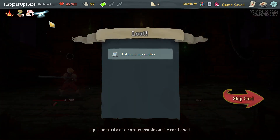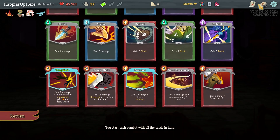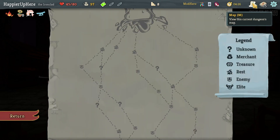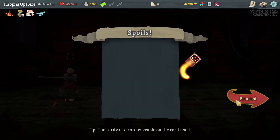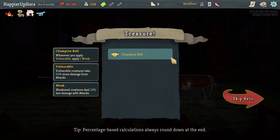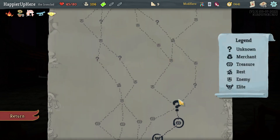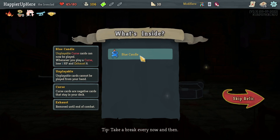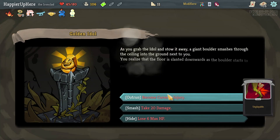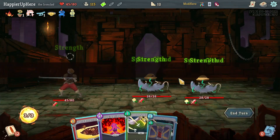Do I want to go for Pauper? Yesterday some people pointed out that they didn't go for Pauper and that was a mistake. I'll take the Offering and can remove it in act three if I don't see any other rare cards. In the last few weeks I kept losing fights because I wasn't taking rare cards, so let's avoid that. Champion Belt: apply Vulnerable and one Weak. Blue Candle: curse cards can be played and exhausted. Now I just need some curses. I got the Injury curse here and the Golden Idol — enemies drop 25% more gold.